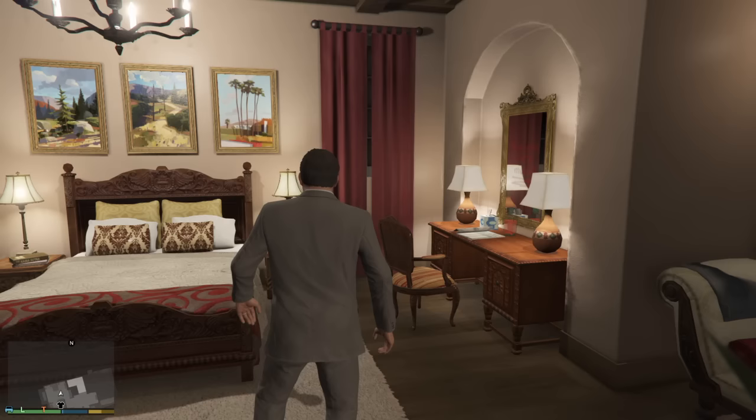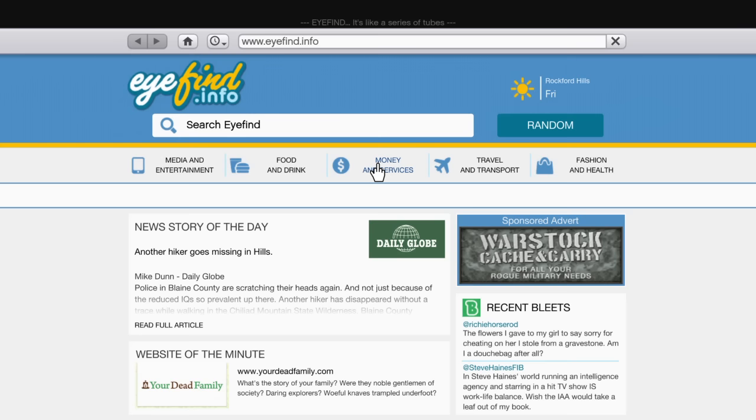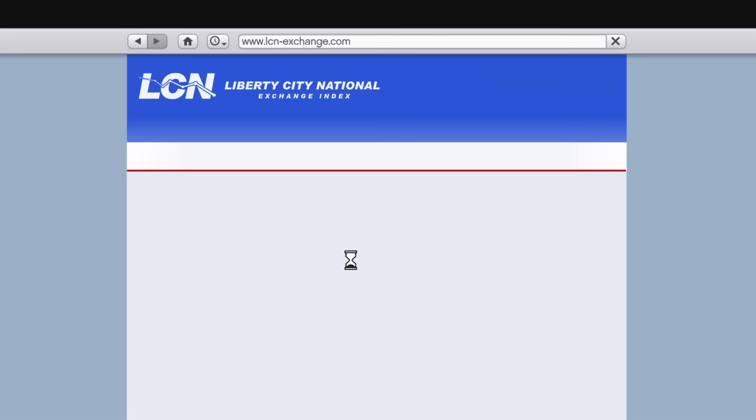Okay, here's what we've got to do first. You're going to go into the stock market — I'm about maybe 26% through the game right now. You go in, you go into the Liberty City Exchange, and you look at this little doohickey right here.